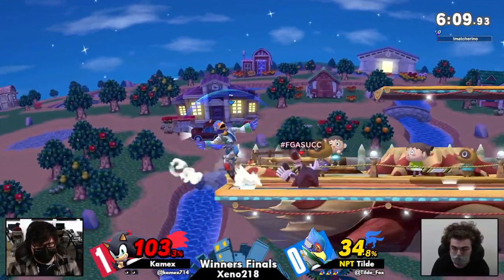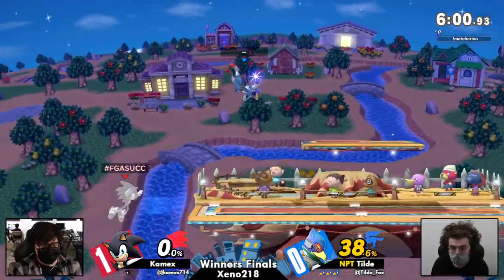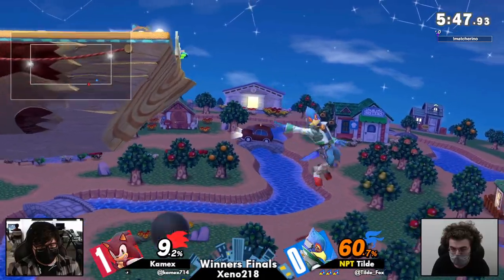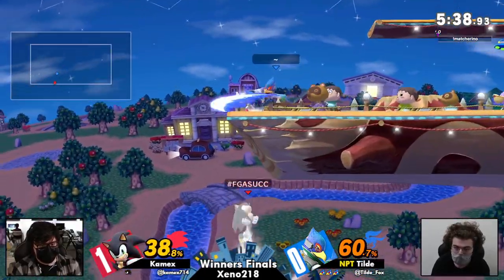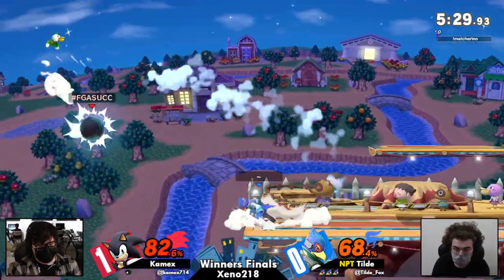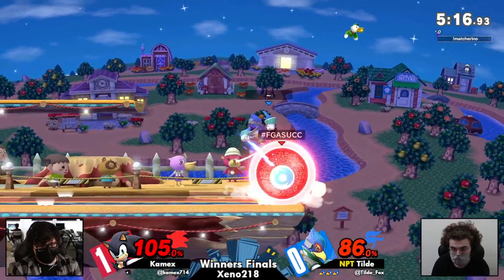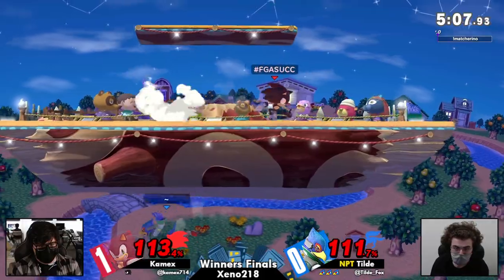Kameks — this was his chance to reclaim some momentum and just win it all on an F-smash that was not even going to kill. So a little bit sloppy. You can now run away from Sonic. Love this ledge trapping here — we're definitely seeing Tilde just really control this match. I think Smashville is a big part of it. Kameks simply has no space to do what he was doing before with a lot of whiff-punishing with Spin Dash. Tilde, especially with that big middle platform, is stopping Kameks from landing. Tilde can control the whole stage.